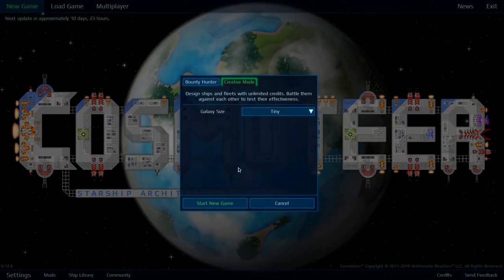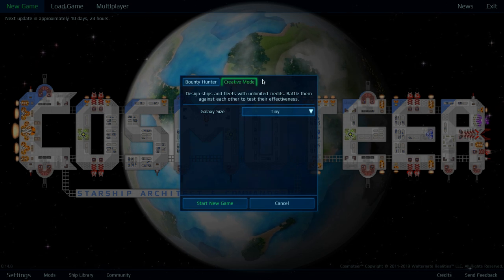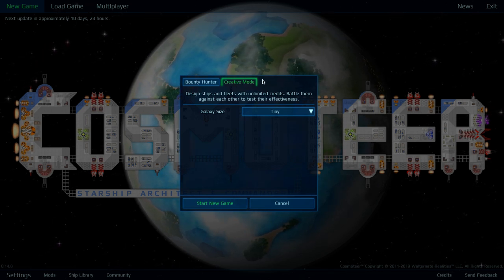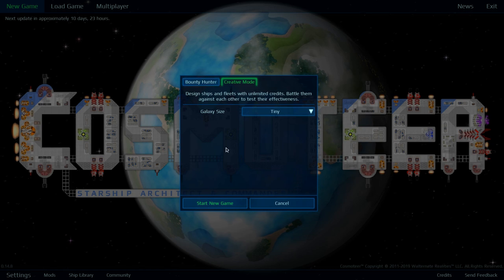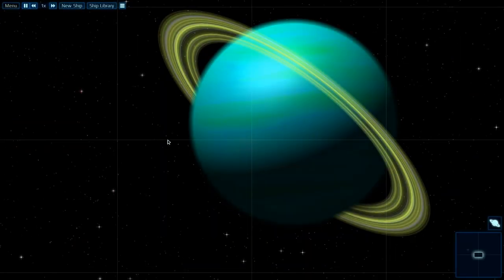I'm really happy to get back into this game and am going to be jumping into creative mode, which is just like your sandbox mode. Bounty hunter is your campaign mode, where you're just trying to collect money and upgrade your ship with said money.